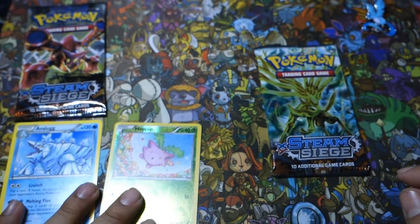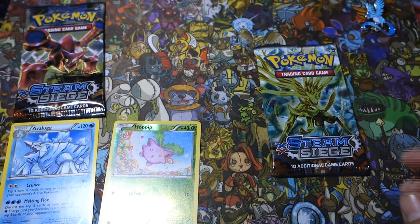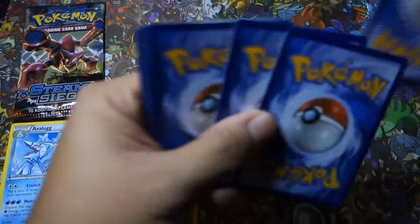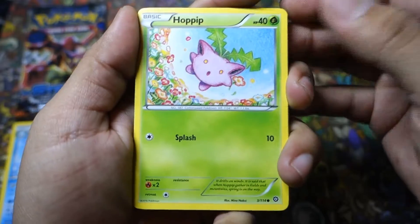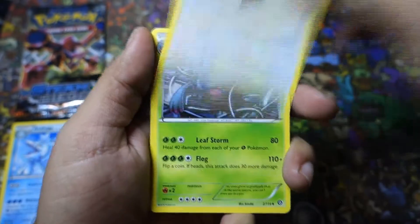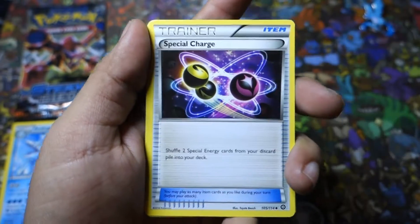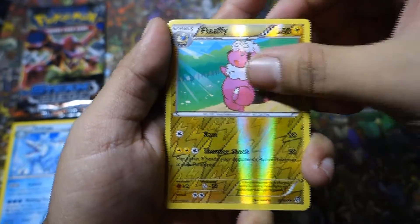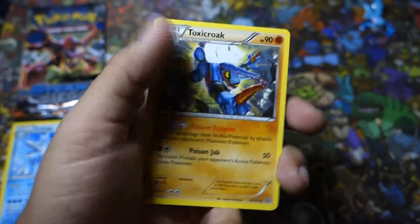We'll put the rare right here. Now let's go with the Xerneas pack, see if we get something good from Xerneas here. So we start off with a Hoppip — just got another reverse baby — a Meowth, a Clauncher, we have a Shellos, Rufflet again, Tangrowth, we have a Special Charge, Shieldon, the reverse holo is a Flabébé, and the rare in the pack is a non-holo Toxicroak.